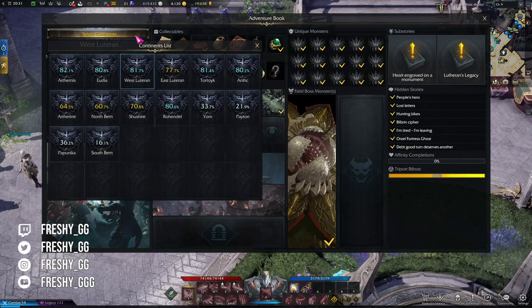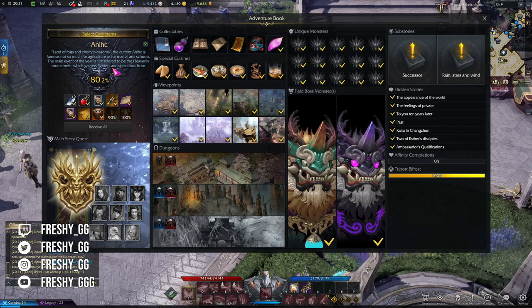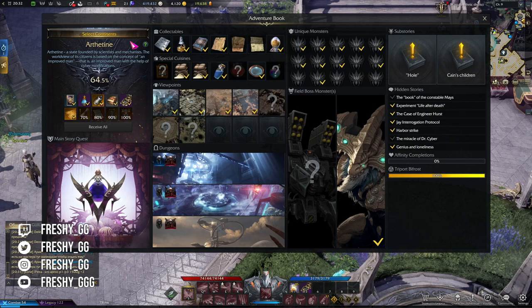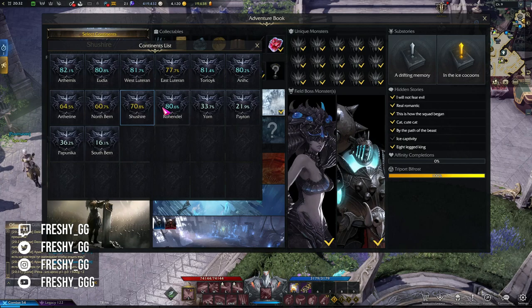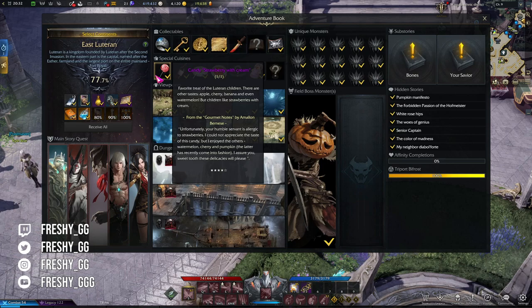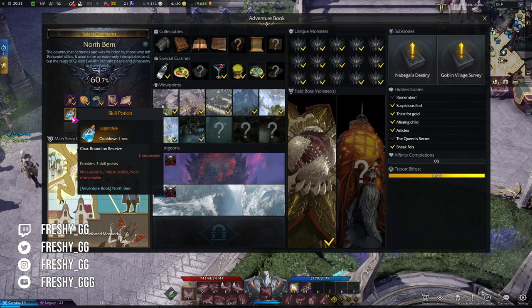Rewards are in a way different but also very similar. Each 10% you complete unlocks a reward up to 100%. Completing 100% on Western release in Tier 1 will be impossible due to 100% completion requiring max reputation with Rapport NPCs in the continent, which is a very long process. Getting 80% is fairly easy and fast, and you should prioritize continents that unlock skill potions: East Lutheran, North Verne, Shushar, and Rohendel. Getting these four continents to 70% will unlock masterpieces and skill potions.